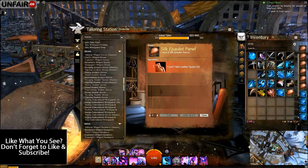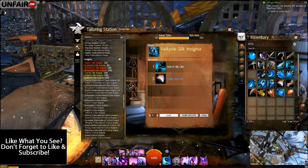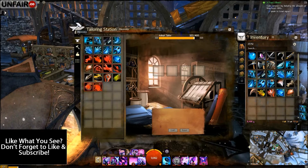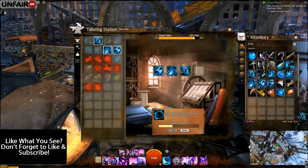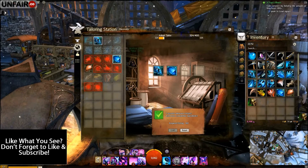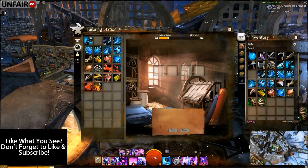Now scroll down to the insignias and go ahead and create two valkyrie silk insignias. Go to the discovery tab and combine one pair of helmets with the insignia, as well as one pair of shoulders with the insignia. This will put you to 325 tailoring skill.